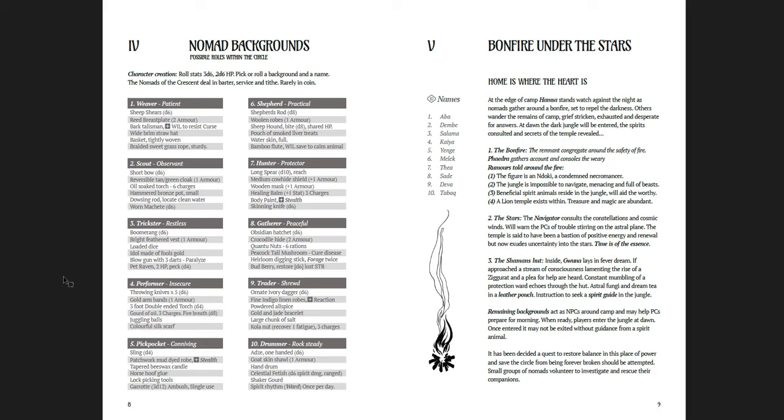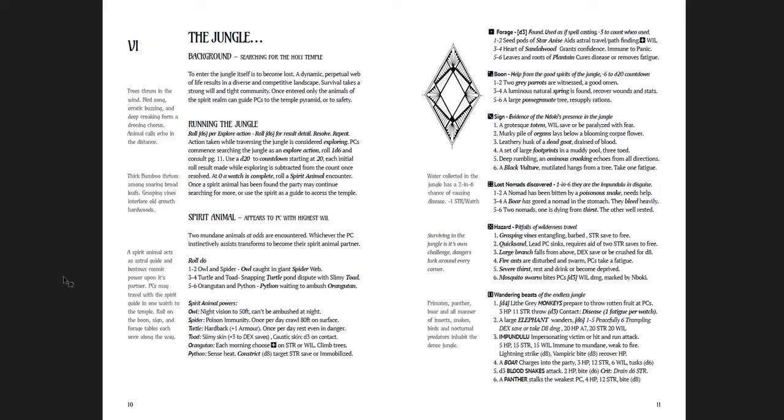Character creation uses nomad backgrounds — you roll stats 3d6, 2d6 hit points, roll a background and a name. The unrolled backgrounds become NPCs, so you'd want to pre-generate them before running it. Characters navigate through a jungle, find spirit animals to lead them to the ziggurat, with dangers throughout. I really like the use of annotations on the side of each paragraph giving more background — sometimes mechanical, sometimes thematic mindsets. I like that a lot.